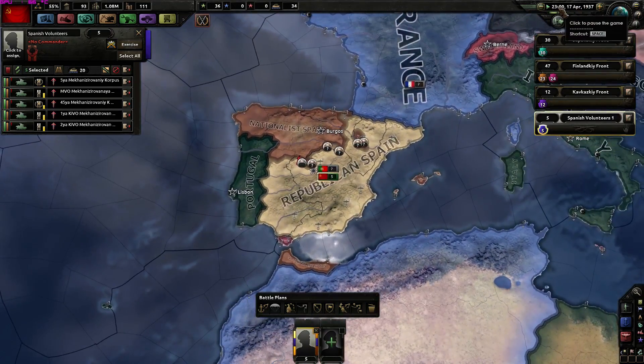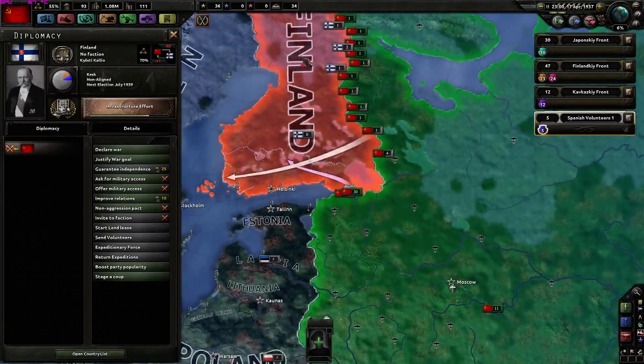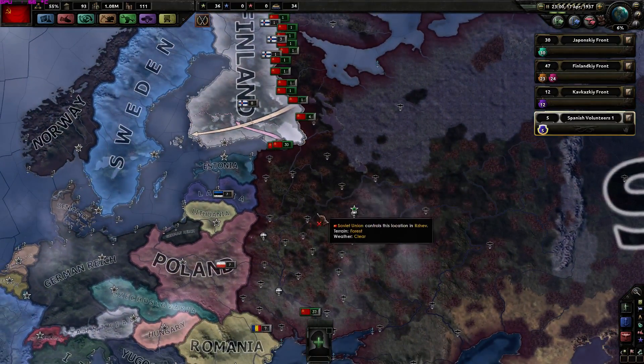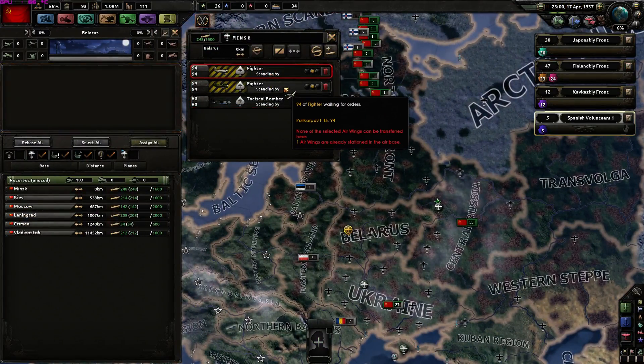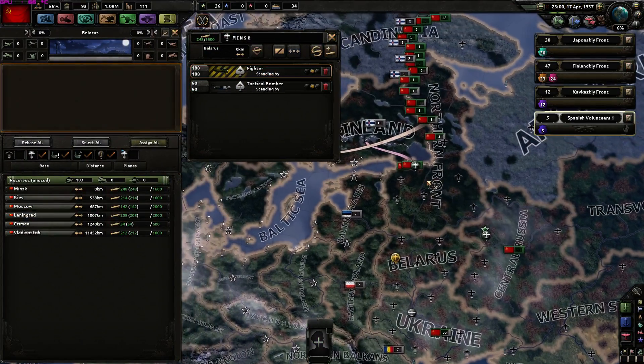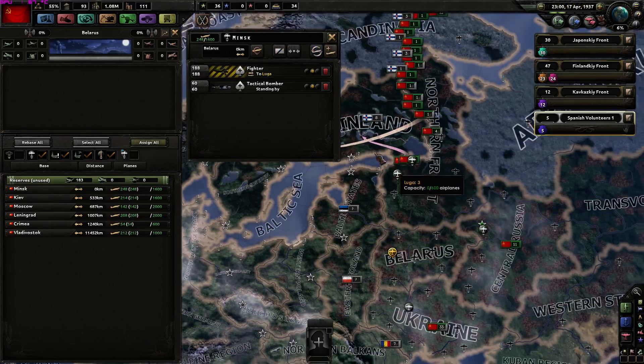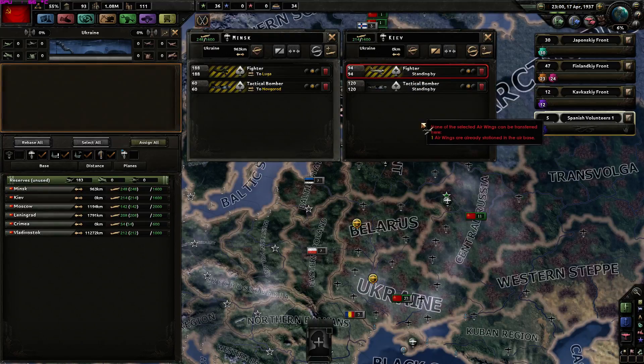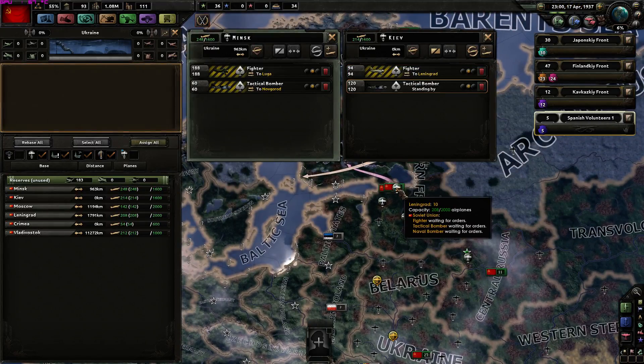Our justification against Finland has progressed well. Before we declare war, we should call our air fleet into Finland here - at least some of them. Let's send everyone in there.